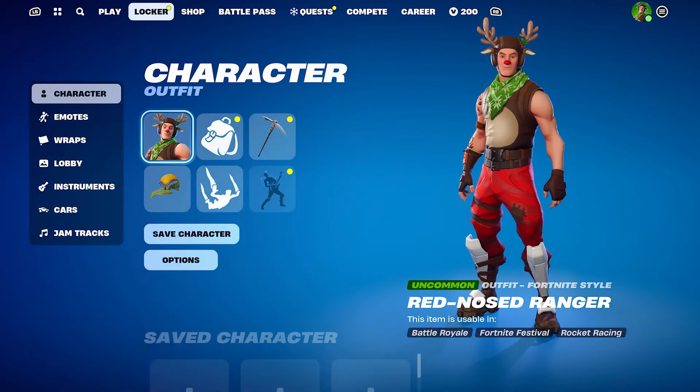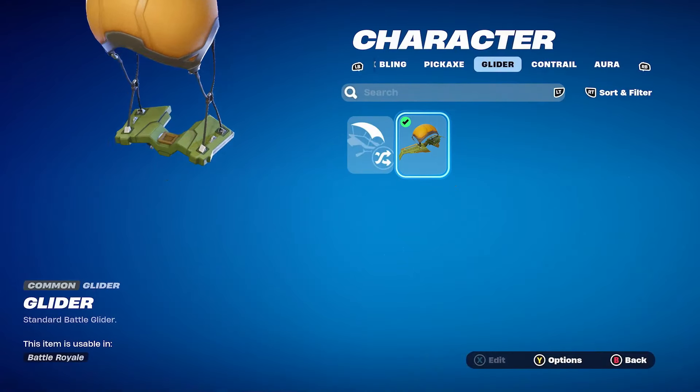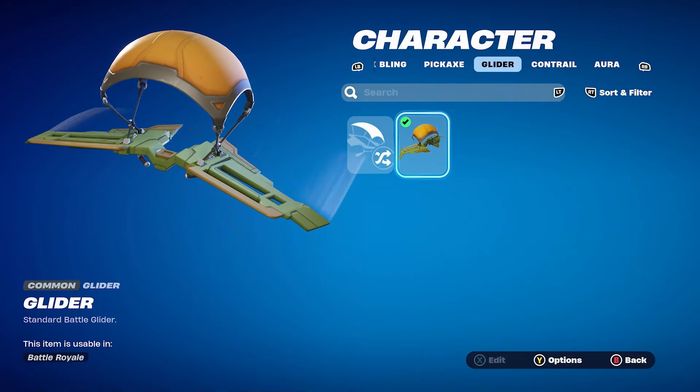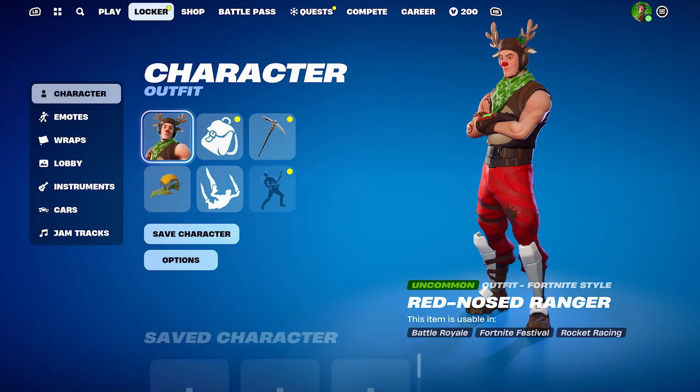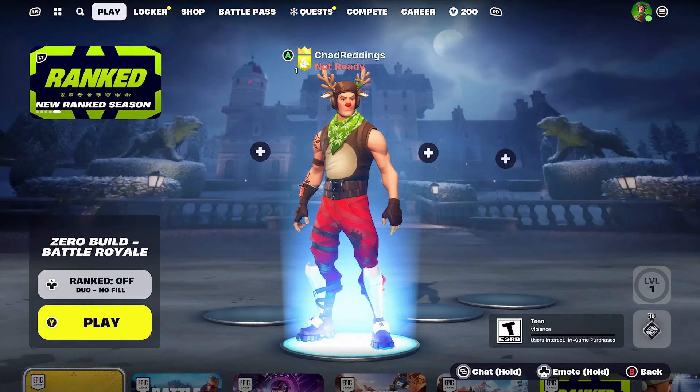When you want to customize other stuff, you can also do this here to make your character really unique looking. For example, I think I'm using the default glider, but that's all I have currently. It's just a matter of purchasing the different skins or getting the Battle Pass, and you will be able to change the way your character looks.